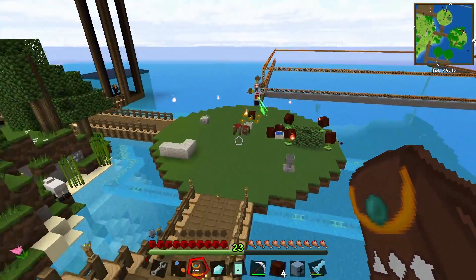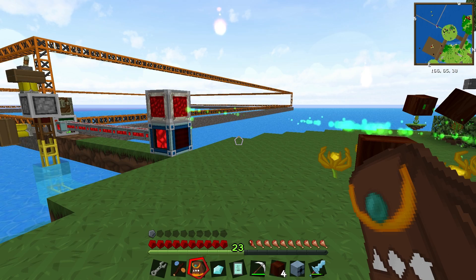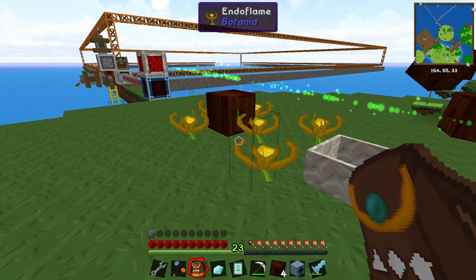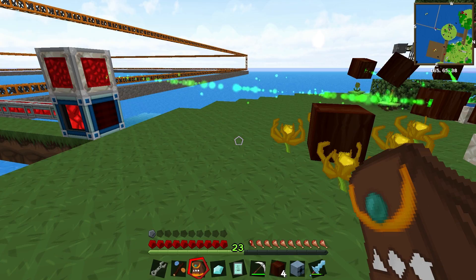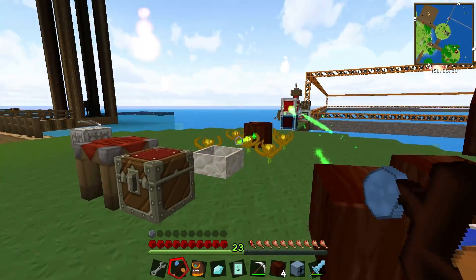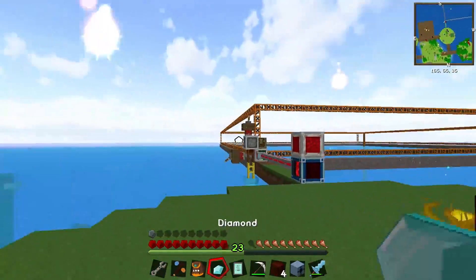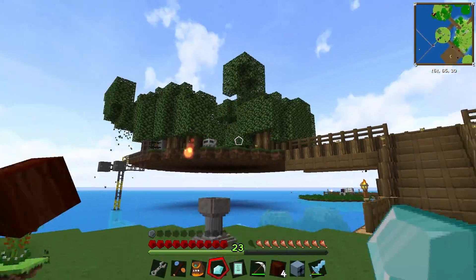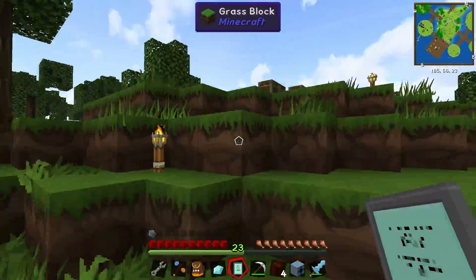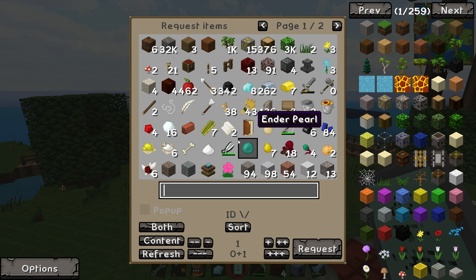One last change: I moved the mana spreader a bit closer. My idea was that mana spreaders don't send a new burst until the previous one finishes, so being closer means more bursts per unit of time and faster mana transfer. It seems to not have changed much though — the mana pool is still full. But yeah, we now have a quarry being run off the leaves from our tree farm, and a fully remote ordering system for anything within our logistics pipe system. This acts kind of like a wireless terminal from Applied Energistics, for those familiar.